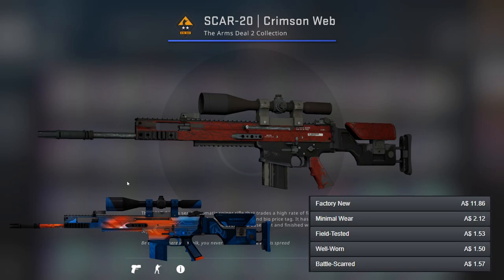Moving on to the SCAR-20, the only orange gun is quite expensive — the Cardiac — which is also quite blue, so it's not exactly perfect. The Crimson Web, which is red, isn't exactly perfect either, although it is very nice.